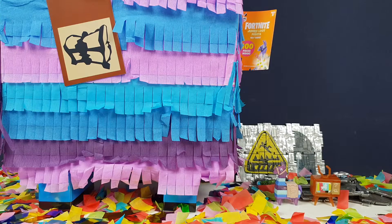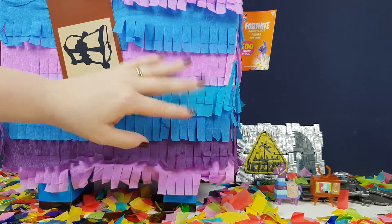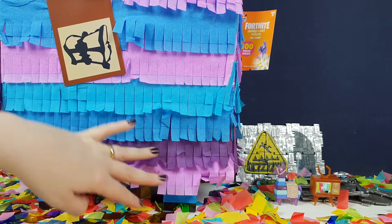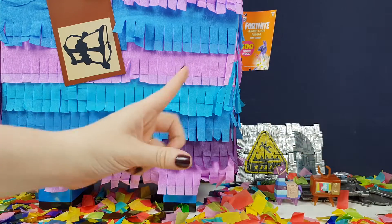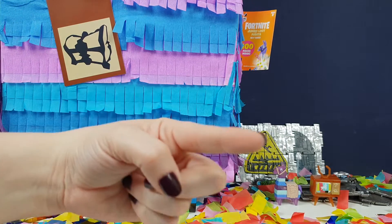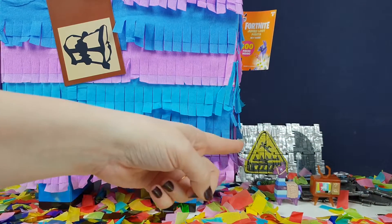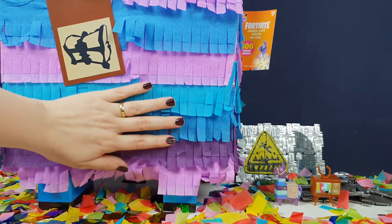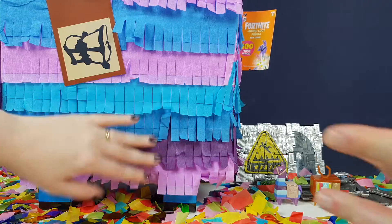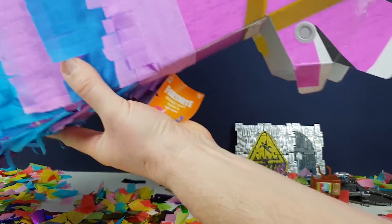Hi everyone, it's Team BBB here. I'm Jane and I'm Greg and we are back for part two of the giant jumbo loot llama pinata unboxing. It's so big you can't even see its face! In part one we found all that stuff — if you haven't seen that, go watch it now. In part two we're going to open up the rest of it — we're going to tip it over and get some stuff out.